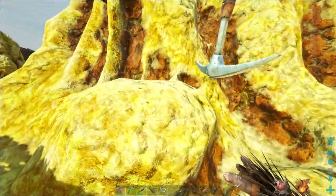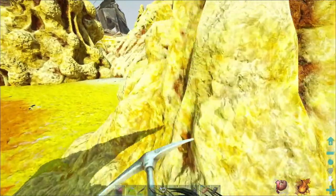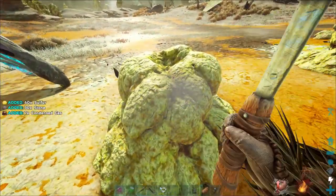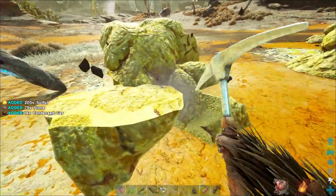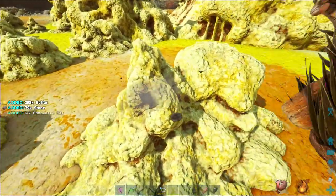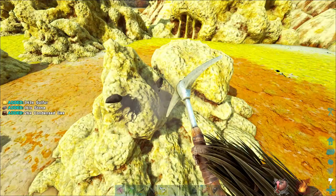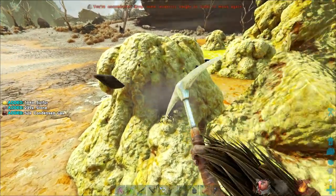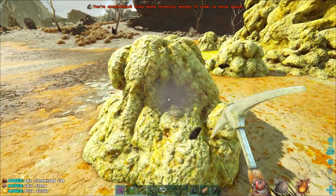We should look at taming one of those spinos soon. So this condensed gas — we have to take it and throw it into the industrial forge and it'll melt down into gas balls. Kind of a neat way to get it, and you get some sulfur too if you want to make some preserving salt.